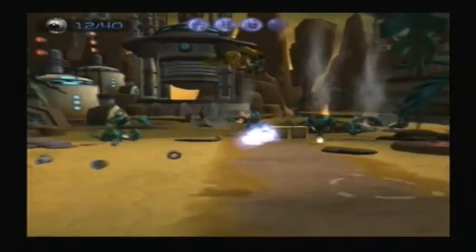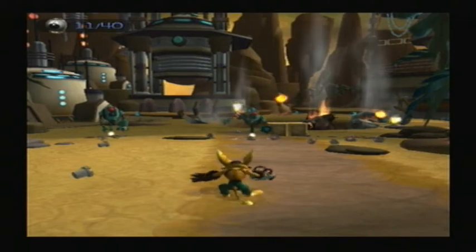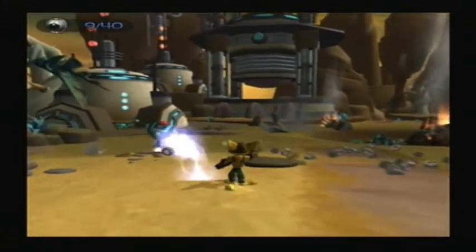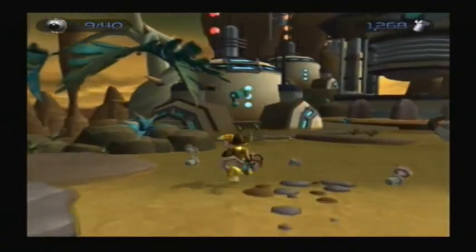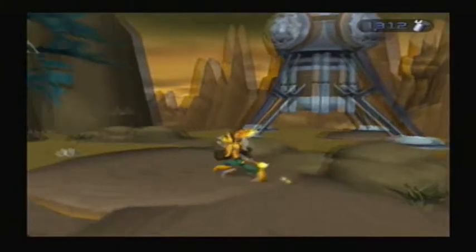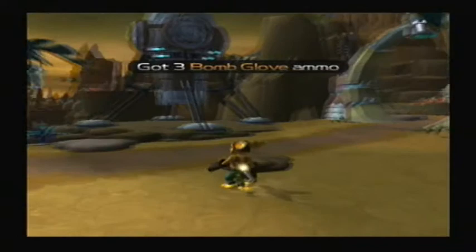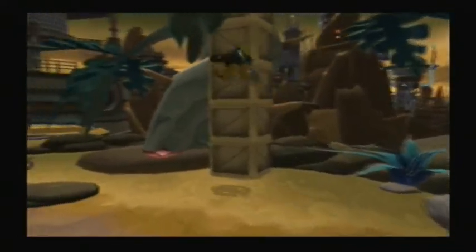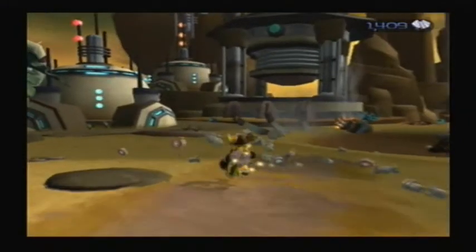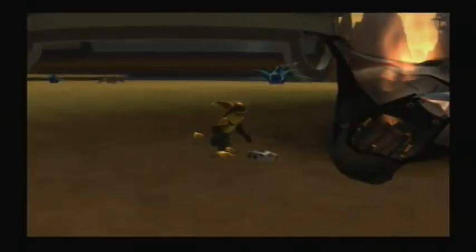There are no real collectables on this level except Clank — no platinum bolts, no skill points, no anything really. There are a couple of bolt crates though. You'll need bolts on the next planet — you'll need 1500 bolts to get the Pyrocitor, which is a flamethrower type weapon. It's quite good on fast-moving enemies. Anyway, here's another cutscene coming up — see you next time.